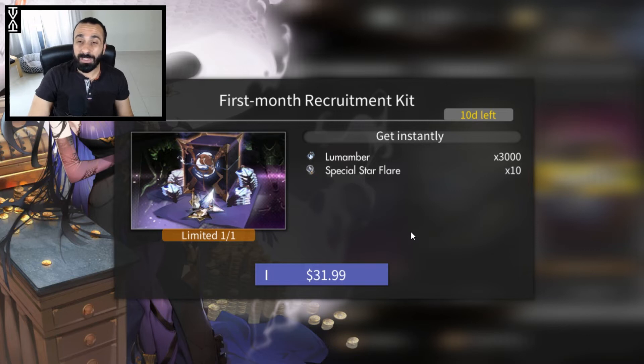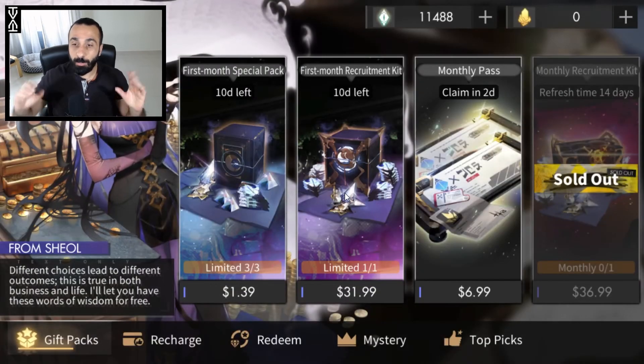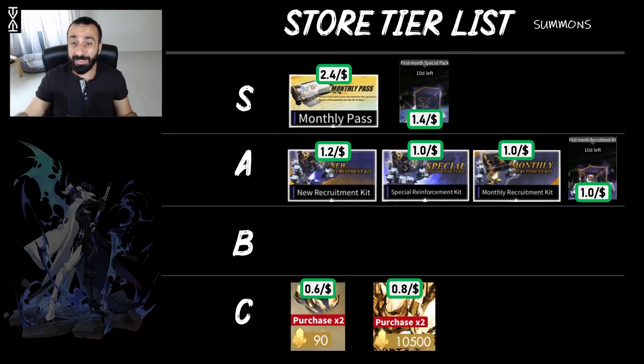Putting these two packs into the tier list, one of them I placed at S rank because it gives 1.4 something per dollar spent. Since it's only one dollar, you could buy it three times and get almost 600 looms and three special star flares. That's why it gets the S rank — not many in-game purchases earn that.